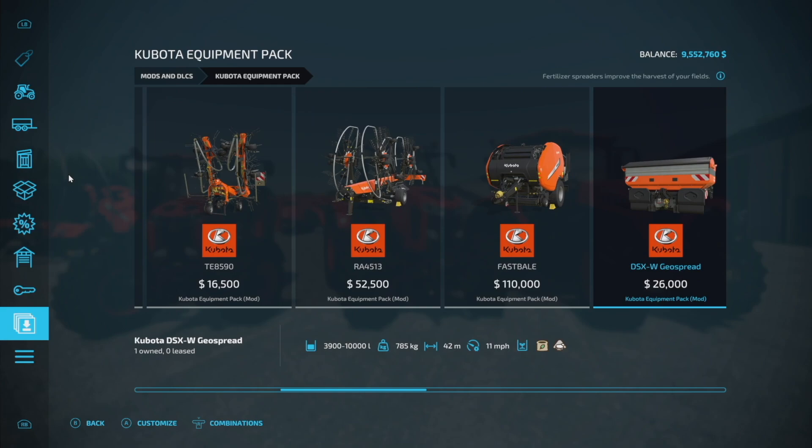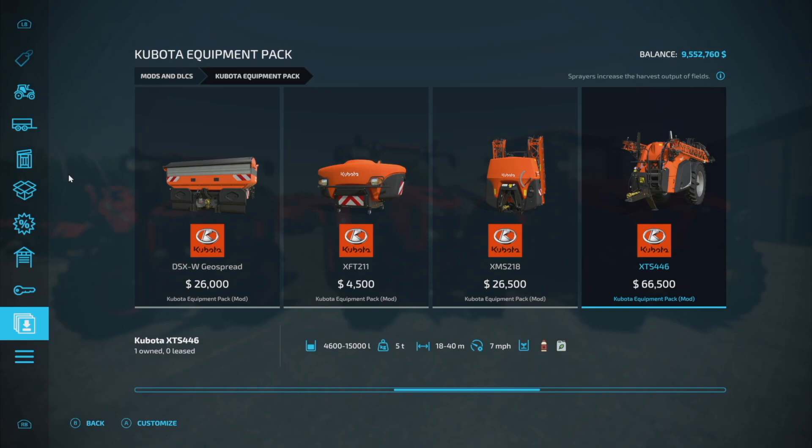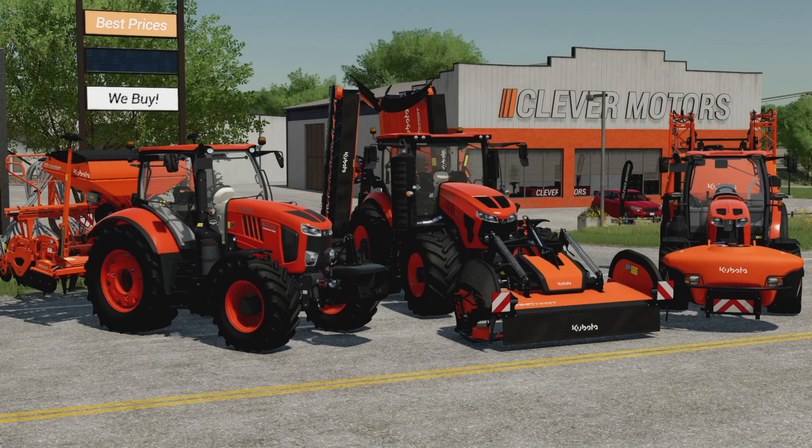We're going to pair the front mower with the rear mower — you could probably guess we'll use the Ailmate only with that setup. We've also got a couple of tedders, a windrow, and a fast baler — we'll use all of those in combination on one single setup. Then I'm going to show you all of the fertilizers, which could be used with the M6 or the M7, and of course plenty of ground care stuff as well.